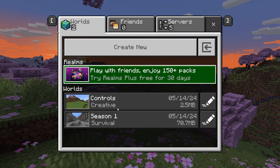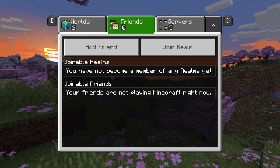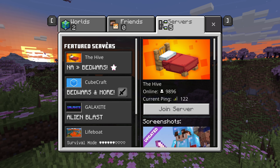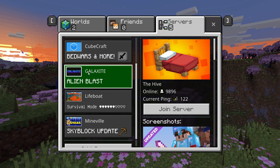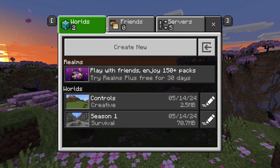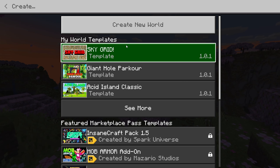Now once you're in Play, you can see all your worlds are right here, and then here is your friends list. You can add friends, join realms, everything like that. Then here are the basic servers — Mineville, Lifeboat, Galaxy, Cubecraft, The Hive, all the good stuff. But to jump into Minecraft, you want to push Create New right here.